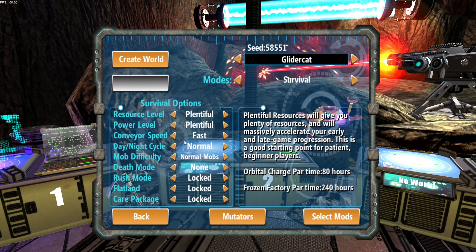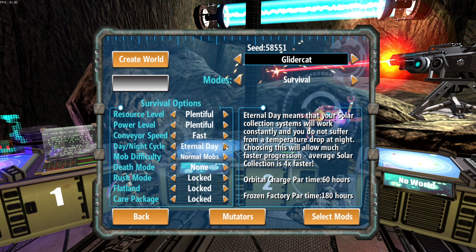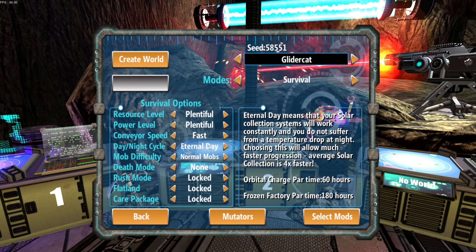We're going to stick with Plentiful. Power conveyor speed: Fast. Day/night cycle: we're going to go for Eternal Day — that's going to make things a little easier. It says Eternal Day means your solar collection systems will work constantly and you won't suffer from a temperature drop at night, allowing much faster progression. Average solar collection is four times faster — that'll speed things up.